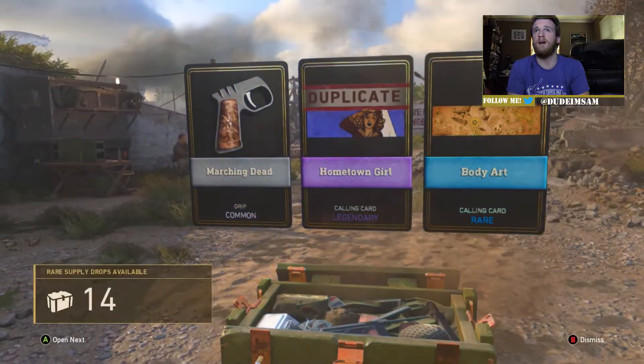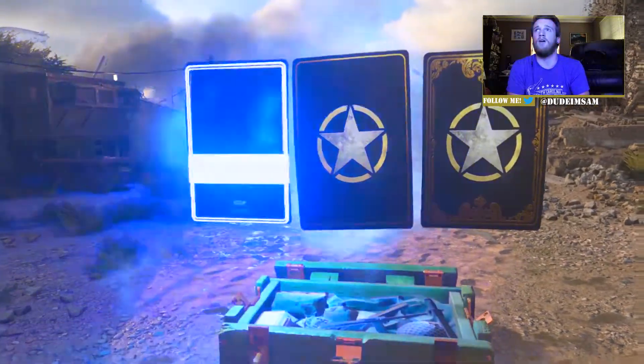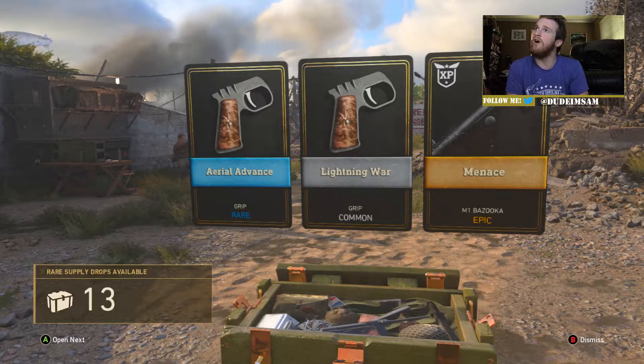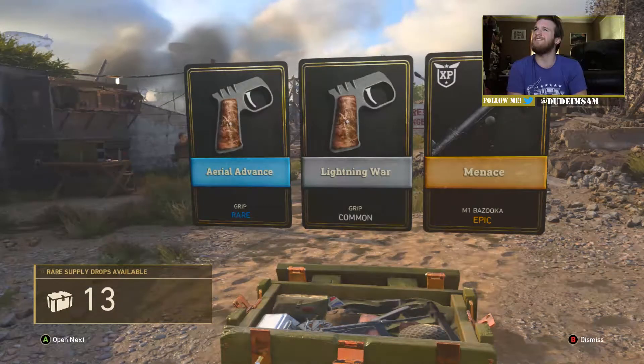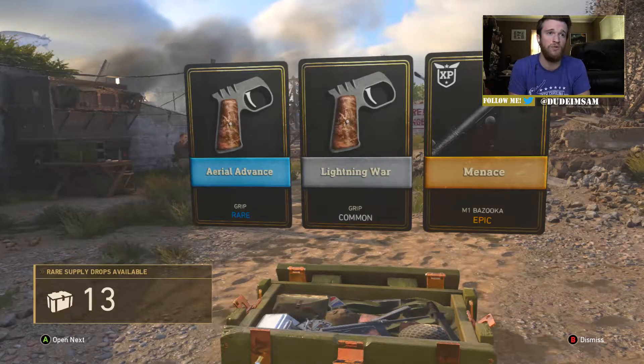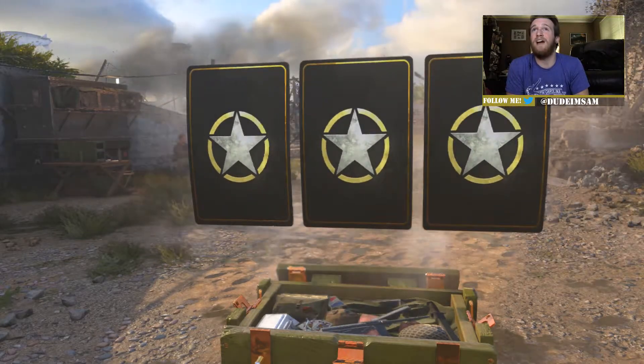Alright, I've already got that one. Keep it coming — oh, that looks like a rocket launcher! Yeah, it is — a bazooka! We got an epic bazooka that I'm never gonna use, but hey, we got it. What else do we have here?